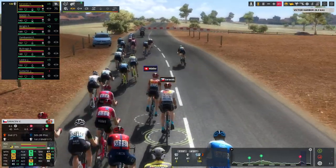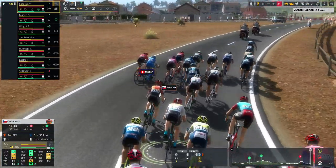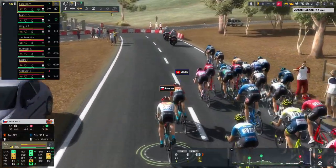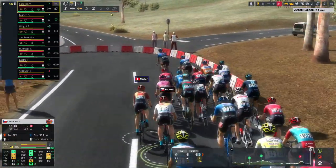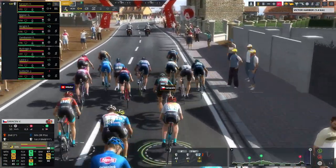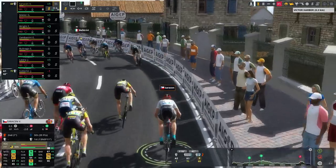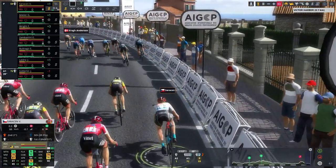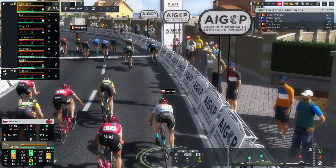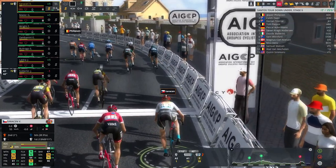We sit back, have Geno protect us, and wait for the sprint finish. With 4k left Philipsen is in perfect position. We try to come around — maybe block him off, though it seems a little cheap — but we really want to start our Bahrain Victorious career with a win. However, it's going to be Jasper Philipsen; nobody else can keep up with him. He wins again, getting 10 bonus seconds, followed by Caleb Ewan and Declan Trezise.